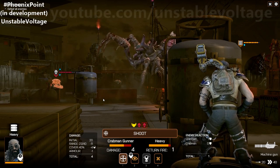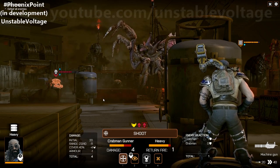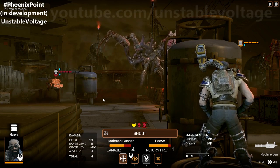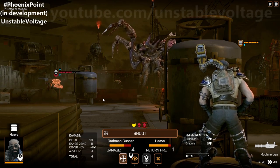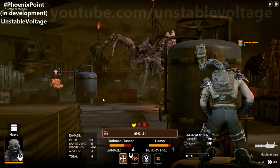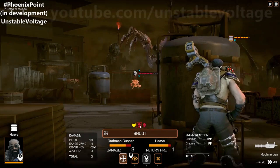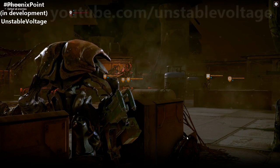We're going to take a shot at this guy. He has a chance to return fire. In this demo version, damage is also deterministic — no random roll for how much damage is done. Damage is based on the weapon's base damage reduced by the range the enemy is away from me, and whether they're in half or full cover gives them extra damage reduction. We'll do three damage to one and four damage to the closer one.